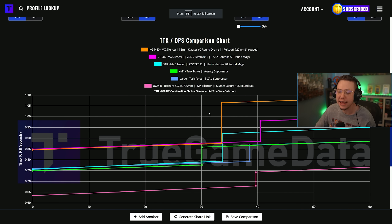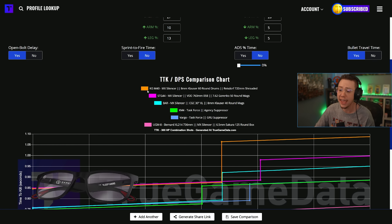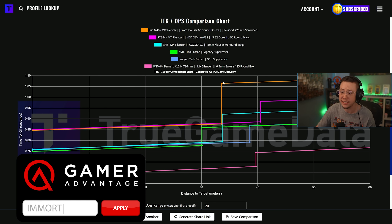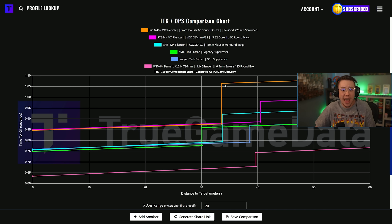When we look at true game data, I have a list of all the main rifles and how they compare — the KGM-40, the STG, the Bar, the XM4, the Vargo, the UGM. The KGM-40's TTK, our orange line here, is not necessarily anything impressive. Through the first 33 meters it's relatively competitive, but after that damage drop-off, because it just shoots so straight with no visual recoil and a very easy pattern to master, it ends up having a much better TTK than these other options over range.